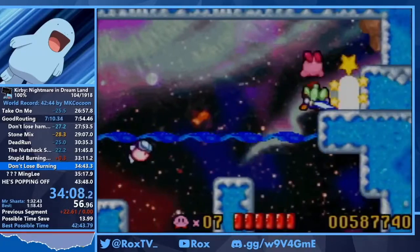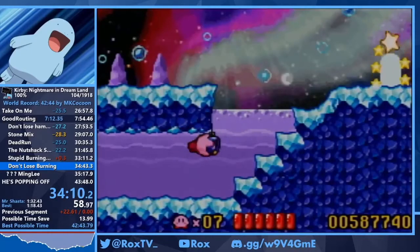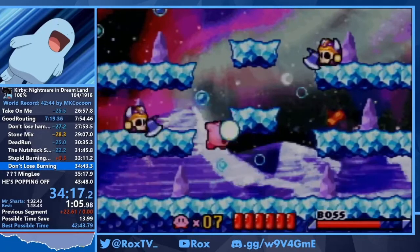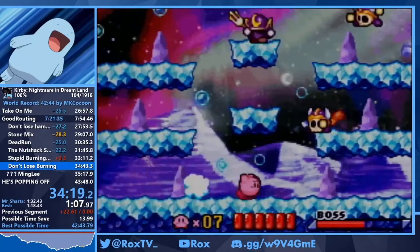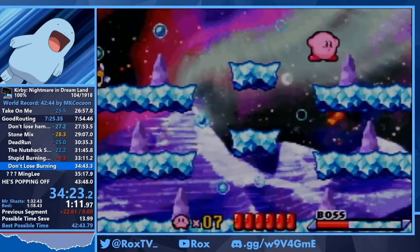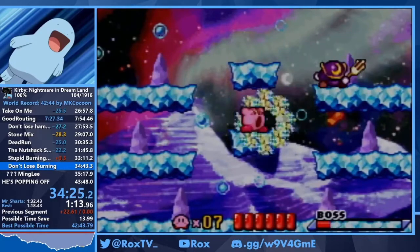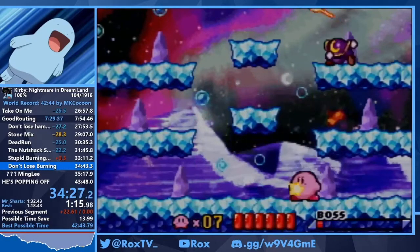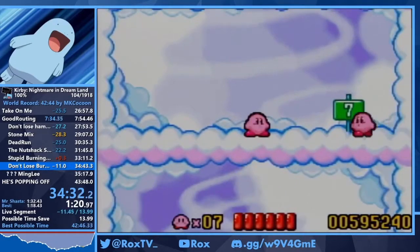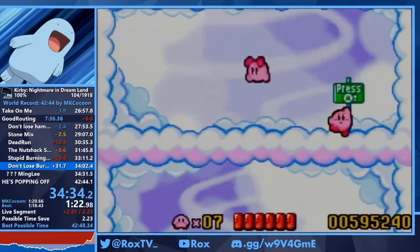We're heading to the final arena of the run — the 6-6 arena. This is the most difficult arena: you have ice physics, and you have to be really quick because if those mace guys throw their maces forward, the stars don't go through the maces. You have to be really fast. I play it decently — not amazingly, but okay.